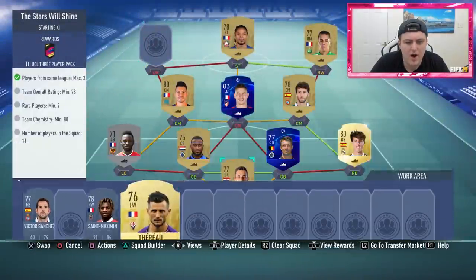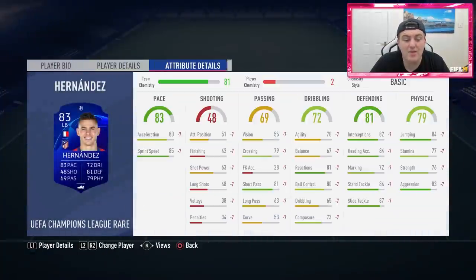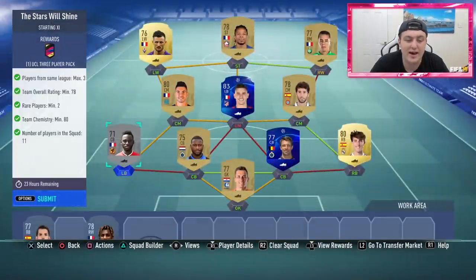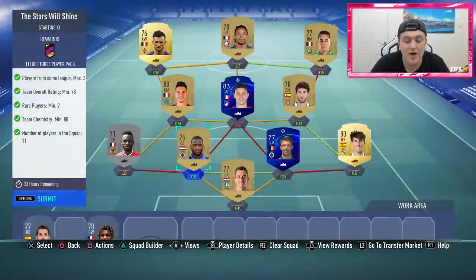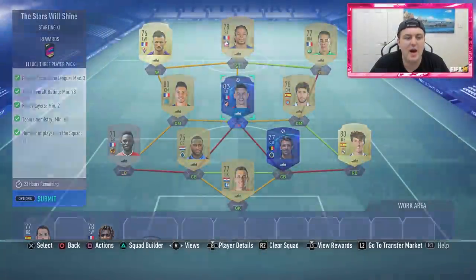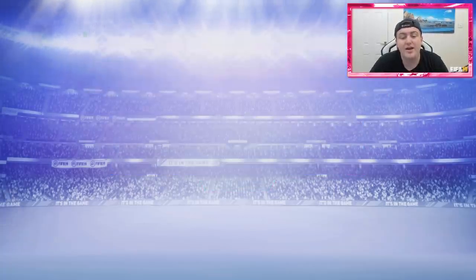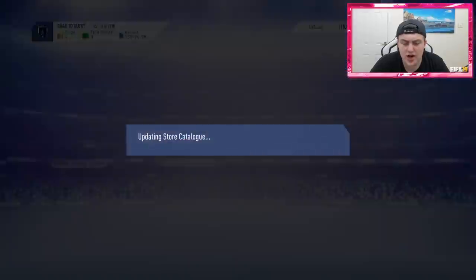You're probably wondering why on earth I've got Hernandez there — he's untradeable and I'm literally never going to use this card. Yes, it's 83 rated, but it lets me use a silver left pack that's untradeable, and I'm using this other guy as well because he's untradeable. It just saves me coins on the SBC. So go ahead and submit that, and we get a UCL3 player pack, which I'm actually pretty excited about. I hope I can get something good because it's tradable, I believe.